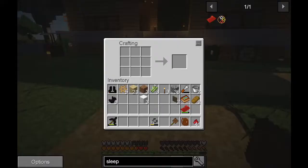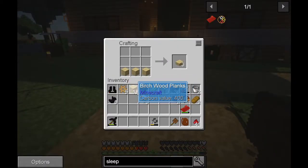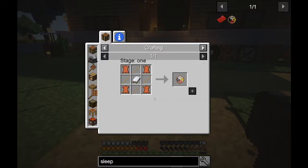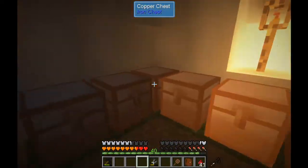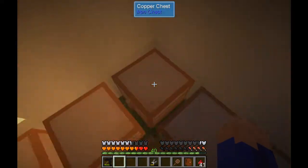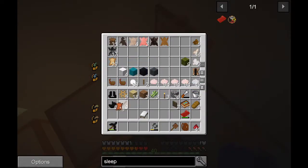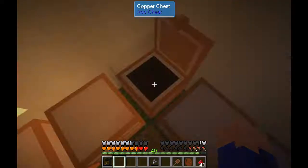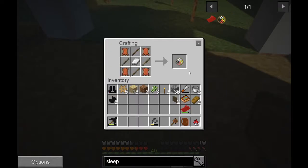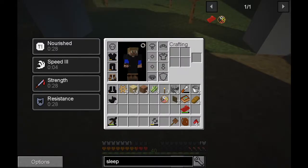Now the next thing we need to do is actually make a bed. Beds are pretty easy now that we have the blocks of wool — that's pretty much it right there. Then we're going to need some leather and some sticks, which we can easily get real quick. And then we just make the charm. Wham — it's that easy.